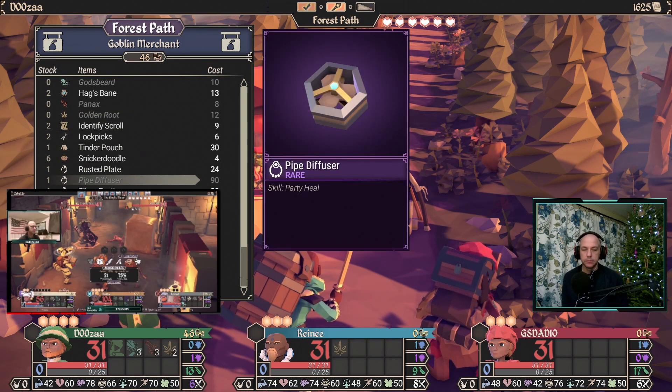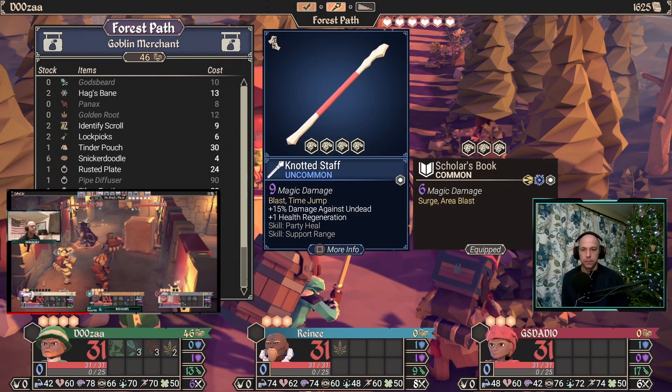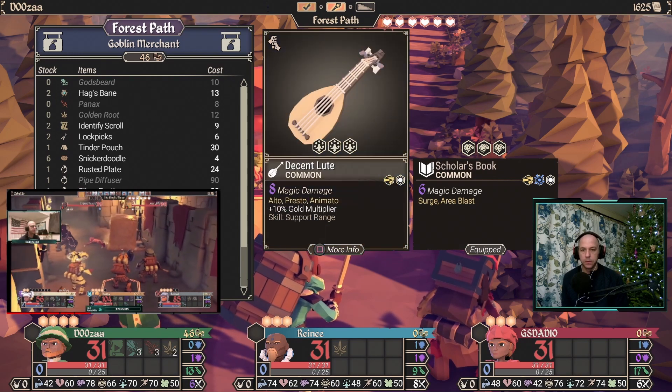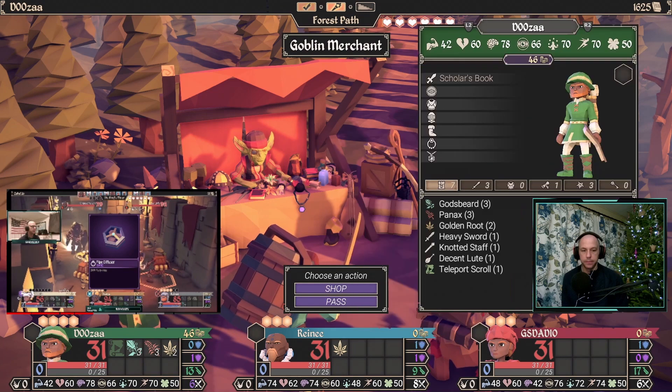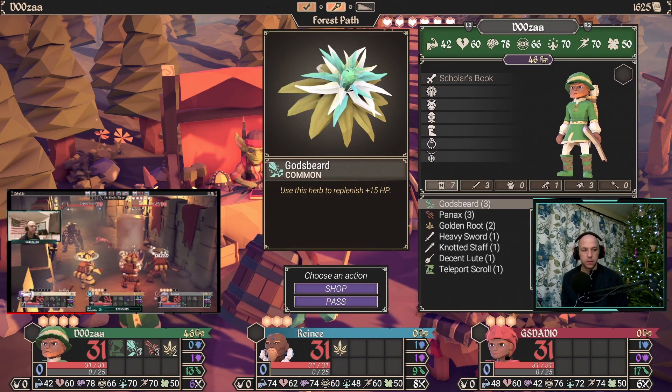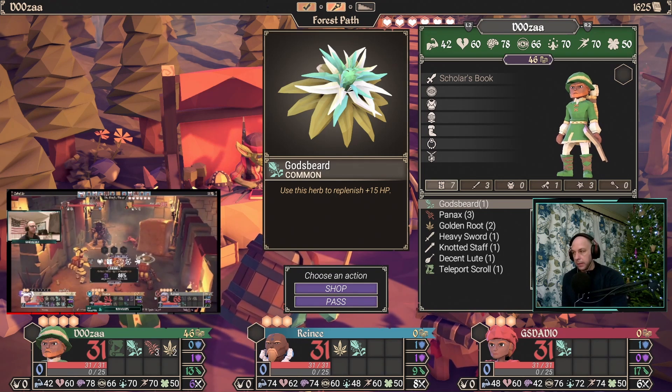There are a couple of ways to obtain the ability party heal. For new players, there are a handful of weapons and armor that allow your hero to party heal. If you are able to get your hands on a pipe diffuser, make sure to equip it in your trinket slot — it's much better than forcing yourself to hold onto a weapon or armor that becomes relatively weak over time.